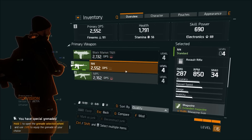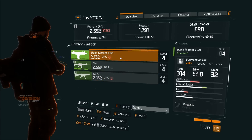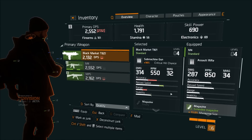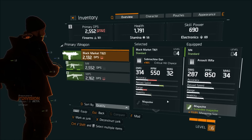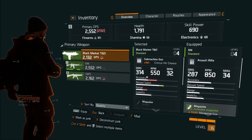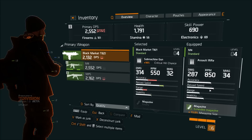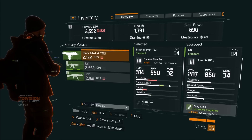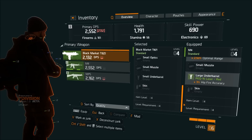You also have the ability to compare an item. If you want to compare this item to what you already have equipped, say the M4, you can see the stats side by side. That gives you an idea of whether you want to upgrade or not. Sometimes the DPS can be different but you might prefer the rounds per minute, the damage, or the magazine size. This one has lower accuracy and shorter range, but it does have a quicker reload speed, slightly more DPS, a slower fire rate, and a plus 14 percent quick hit chance.